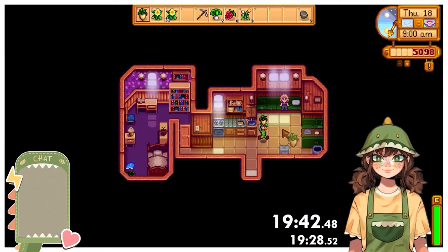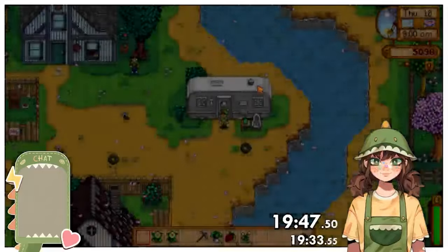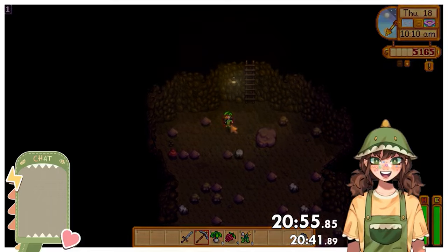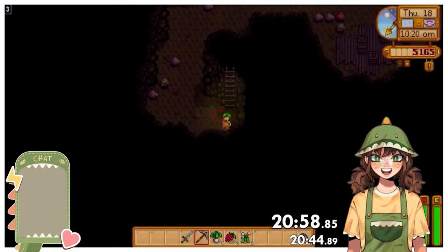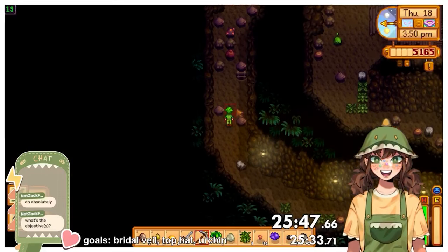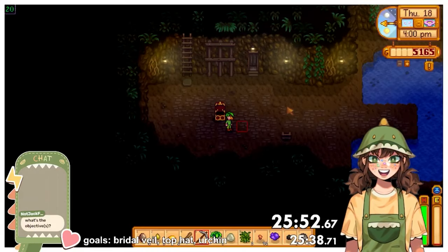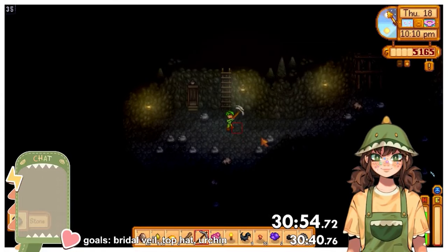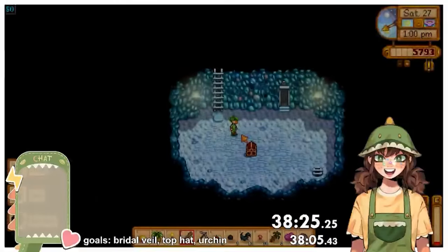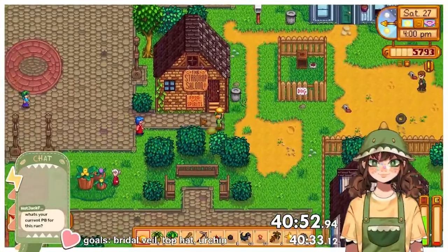Despite not going to Pierre's, I still gifted Pam before going to the mines since running all the way to the saloon at 11pm would cost more time. The mines quickly proved there would be no issue — a very early ladder on floor 1 and a free ladder on floor 2, and in less than 2 minutes I had reached floor 10, getting leather boots from the chest. This usually signifies a wooden club from the floor 20 chest — and I did get one. I somehow scraped my way down to level 35 on day one of the mines with no energy or food remaining. On mines day 2 I reached level 50 by 1pm, ground for 2 solar essences, and by 3pm had everything I needed. I ran back to the saloon to meet Emily, gave her a topaz, and went back to bed.